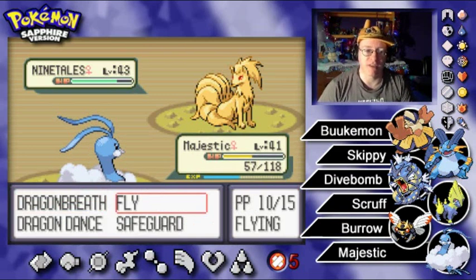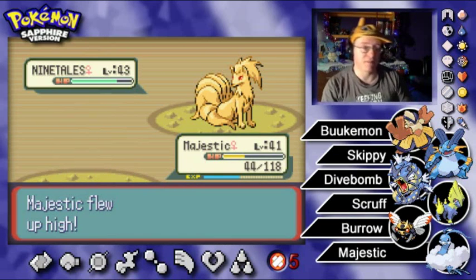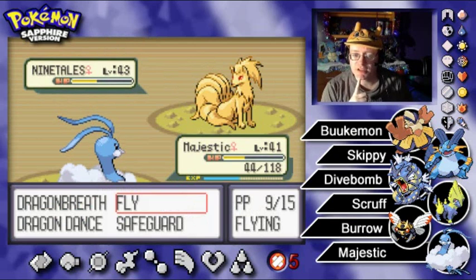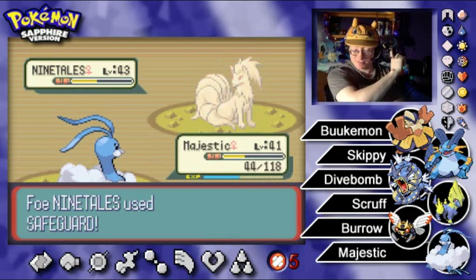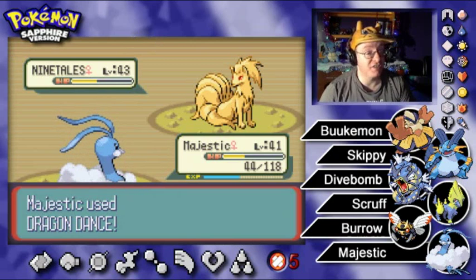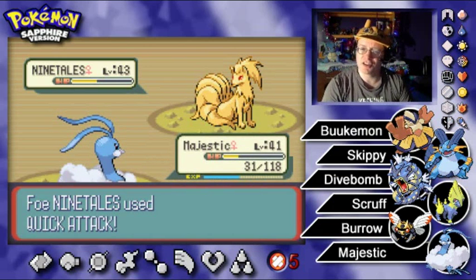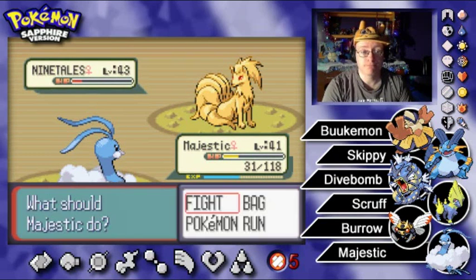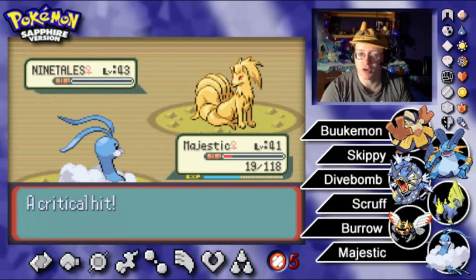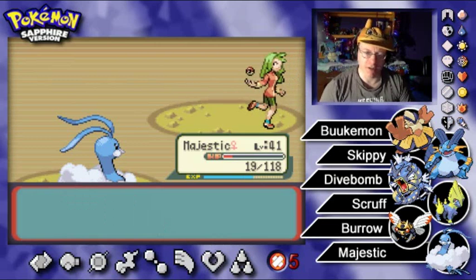I might just be rambling to fill up time as we have a random battle against a Ninetales. Quick attack — break out of confusion, fly attack. It's not going to be super effective, but physical probably hits better against Ninetales' special defense. I'm going to Dragon Dance — I want to get some flinches with our attacks. Dragon Breath — we can't paralyze the Ninetales; it just threw up Safeguard. You're just going to quick attack right through my speed boost, aren't you? We get the critical hit when we didn't need it. Save those for the Elite Four, Majestic.